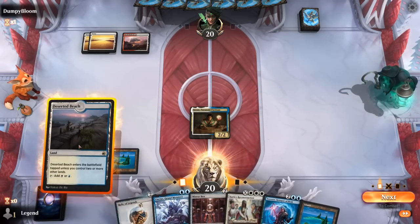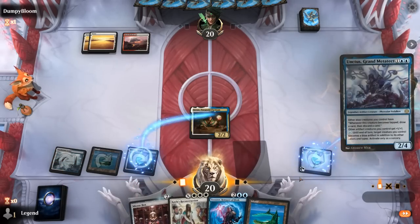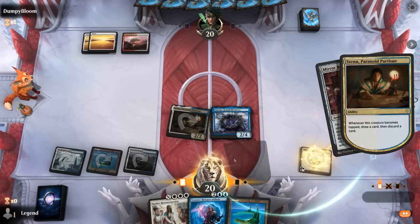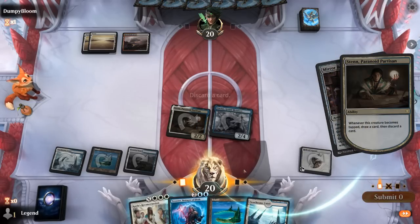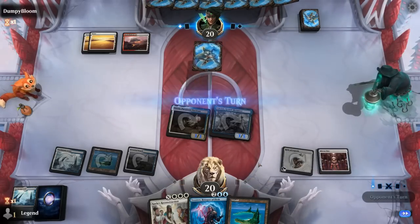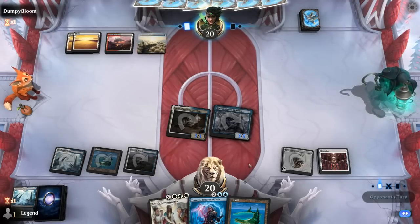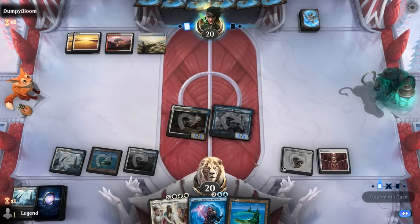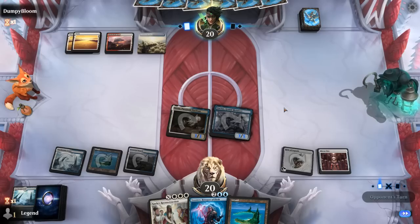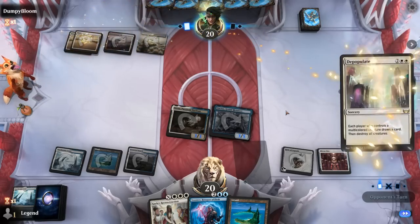We go all out, tapping our blue creature with Unctus out to loot. Not a bad turn. We then probably go for Reconstruction. The opponent is on Azorius — could be control — and they haven't done much so far, so a sweeper could be incoming. Depopulate at least draws, so we'll probably wait on Reconstruction and instead get Tezzeret down.